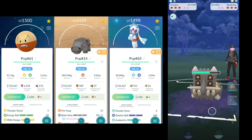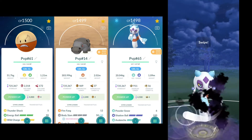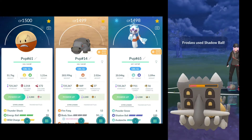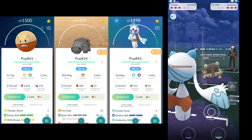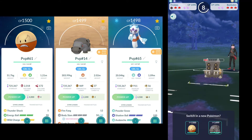You can see coming here, we swap to Frostlass and obviously going up against a Bastiodon. Not going to go well for us, but we do get a lot of damage off here. They are just going to farm us down, so they've got quite a bit of energy. We're going to bring Hippo in and absorb some of that energy.